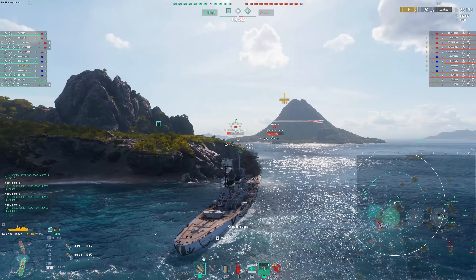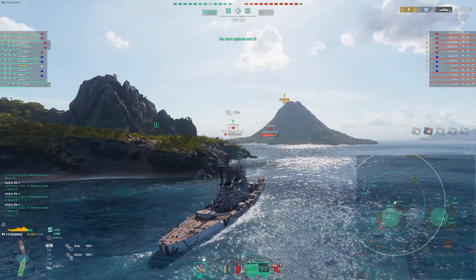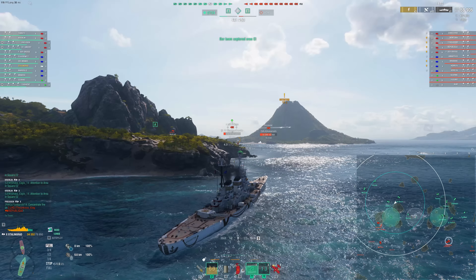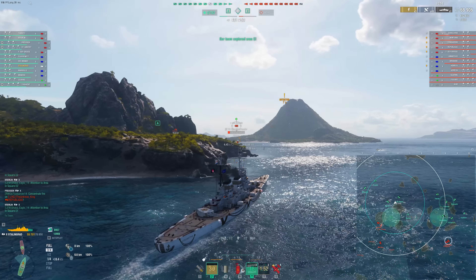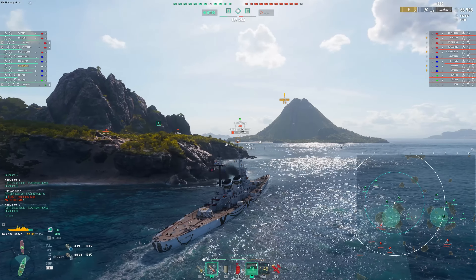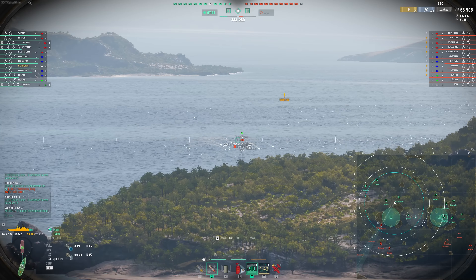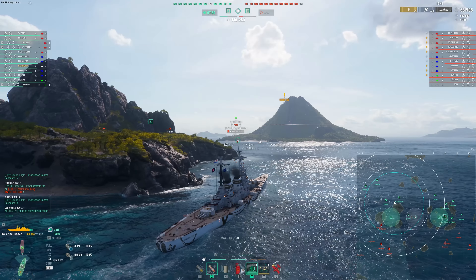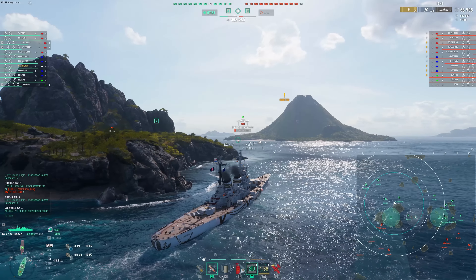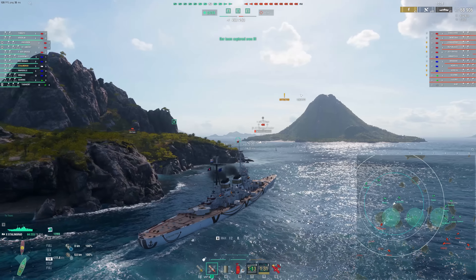This is how you counter radars, by the way. Oh, we briefly got undetected - very interesting. That's how you counter radars: you just stay spotting them. Most radar cruisers can be spotted this way without being within their radar. And you notice how the enemy team is definitely looking to take us out. I don't blame them - that's the best way to deal with a radar ship. But our team is well... we're triple capping them at the moment.